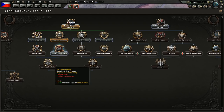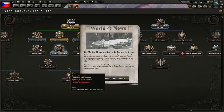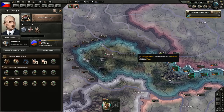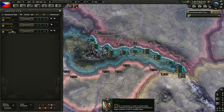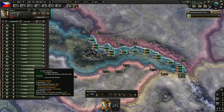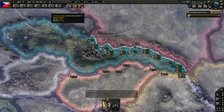We also got doctrine discoveries but it requires all prerequisite technologies. The United Kingdom exerts influence in Greece. Almost 50 army experience — do we have any green divisions? No, they are all regular — nice.